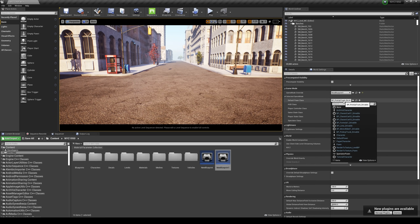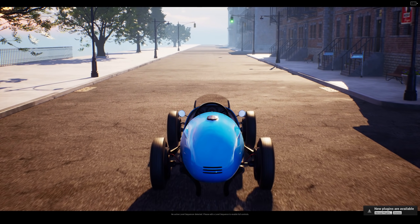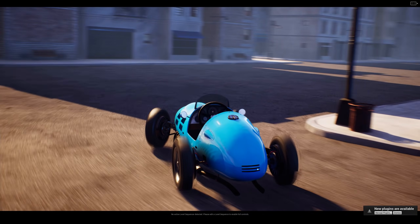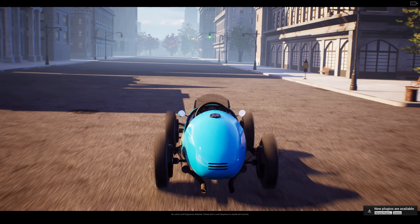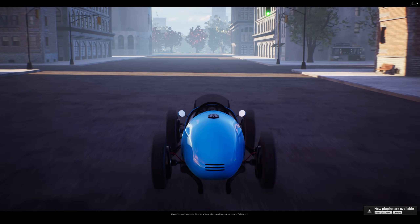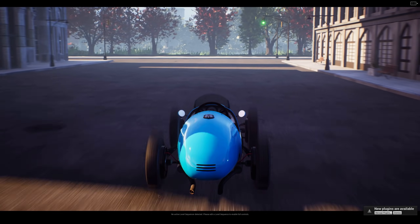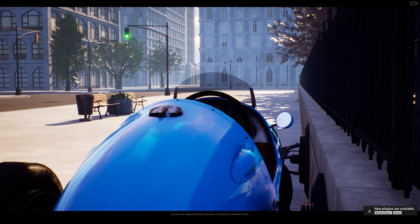I can change the default pawn right here. Let's do something cool — Formula One drivable! We have Formula One, press T to start, and here we go. Looks like motion blur is turned on. Oh man, that was a nice drift! Whoa — did I just speed up? This is just too much fun!